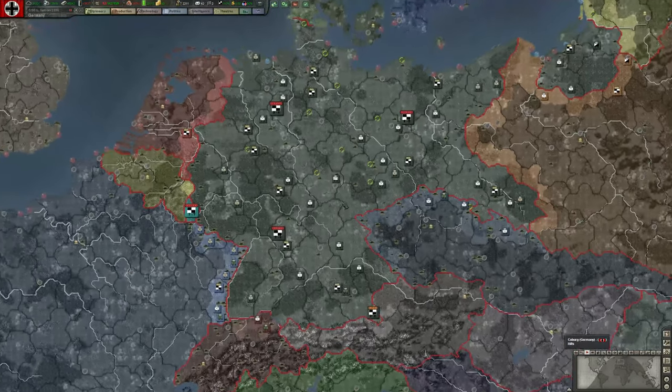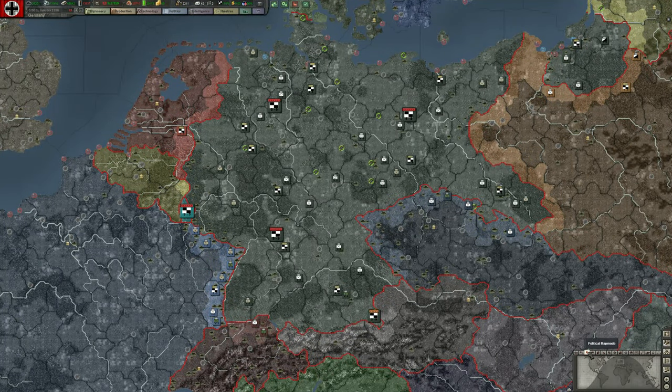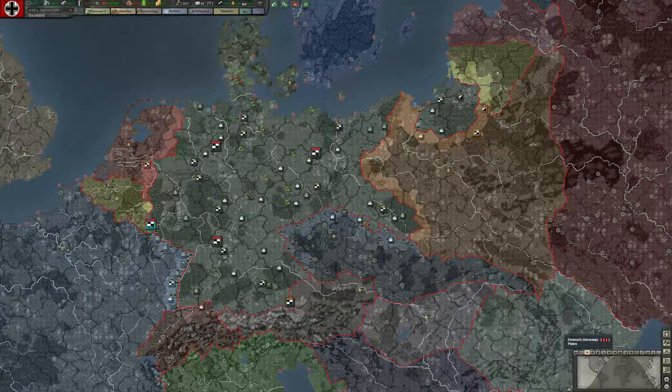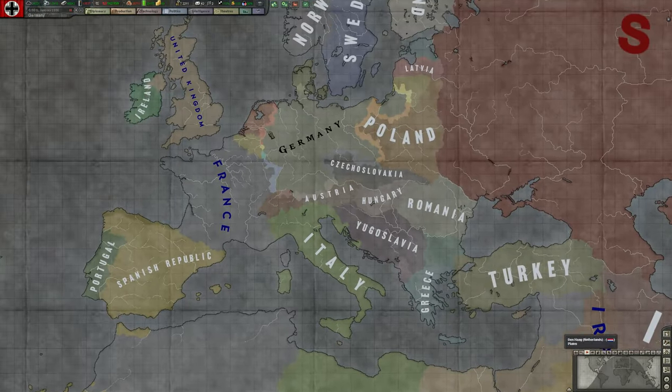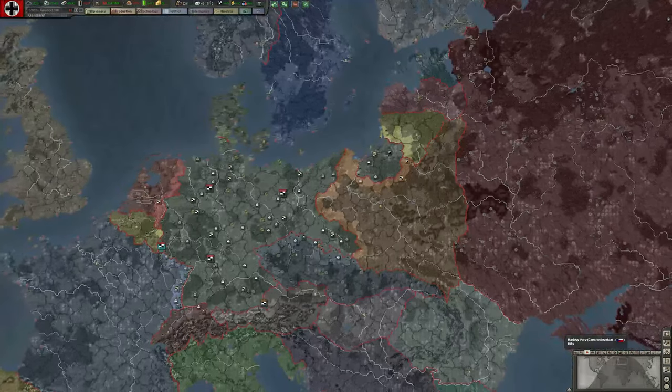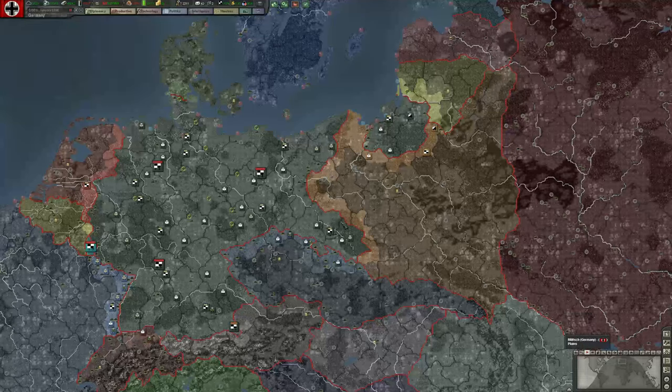The main political map mode we'll spend most of our time in is political — we can see country borders along with country colors. Germany is dark gray. We can get a sense of what territory is controlled by who, so when we're in combat this will be pretty helpful.